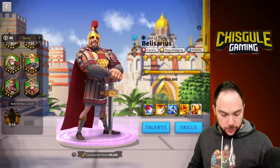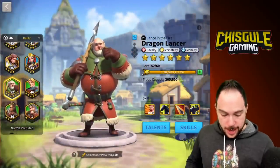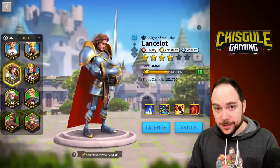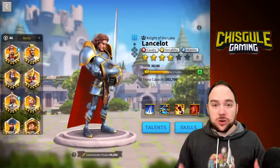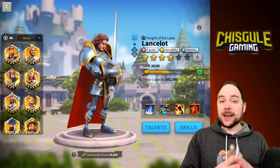It includes Dragon Lancer, who's got cavalry and mobility. And last and least is Lancelot, with cavalry and mobility as well. The reason I say he's last and least has to do with the amount of march speed that certain commanders bring to the table with their skills. This is important to be looking at as well.